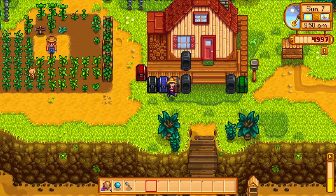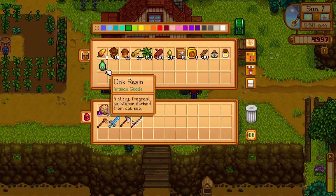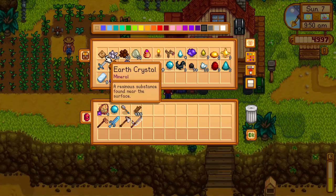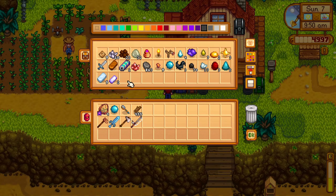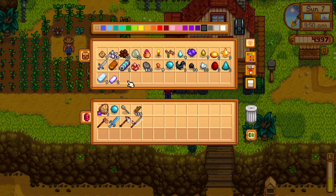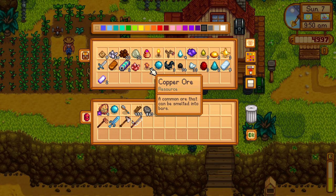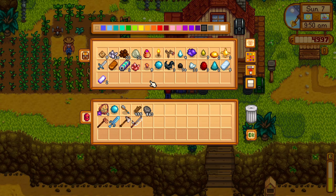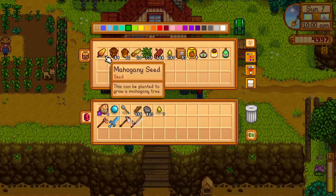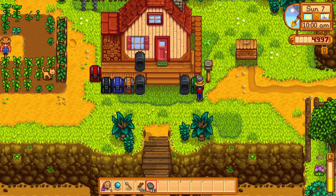Which means we need wood — do we need stone too? Yeah, probably. I don't think I need clay. We'll probably want a silo. It doesn't matter if we build the coop first or the silo first because we're still going to need chickens. So we'll build the coop and then we'll build the silo before we get some chickens — that seems like a good idea.